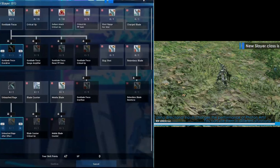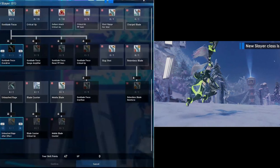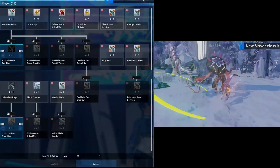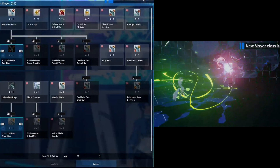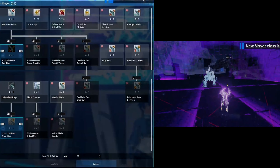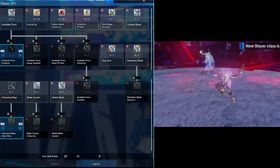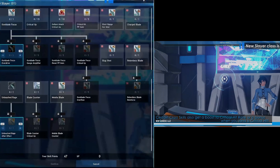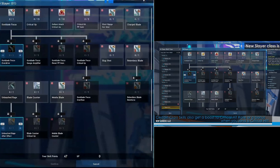For Slayer main class, you can still rock Fighter sub to deal bonus damage on downed enemies. If you rock Bouncer it might be a bit iffy since it only increases the chance of downing enemies, but it might still work. PP probably won't be an issue with Slayer since you get most of it back with the skills here. Slayer does not have that optimization skill that converts your augment to the highest you have on your gear, so it will just stay as a range class.